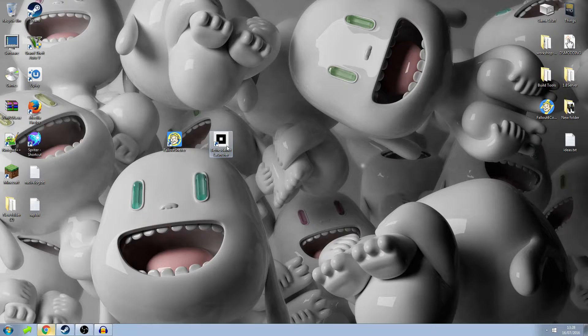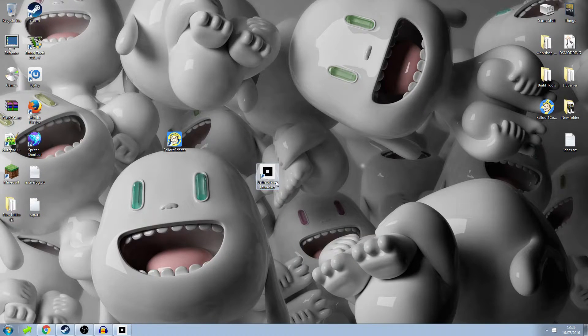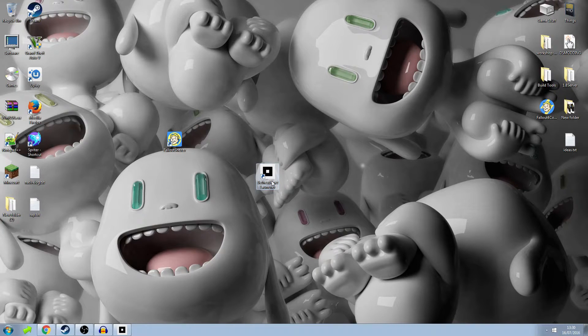Once you download the Bethesda.net launcher, which is in the description below, it will start downloading and you go through the installation process. It should appear on your desktop. The Bethesda.net launcher does have some issues — some bugs they will be fixing later. When I start up my launcher, it does not work unless you right-click and run as administrator. I strongly recommend you run it as administrator first, because otherwise it can get quite stuck and you won't be able to start the launcher.